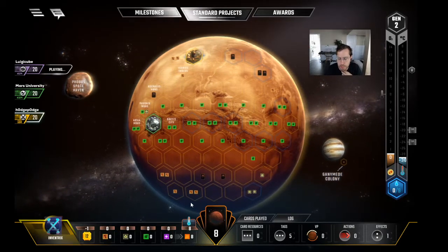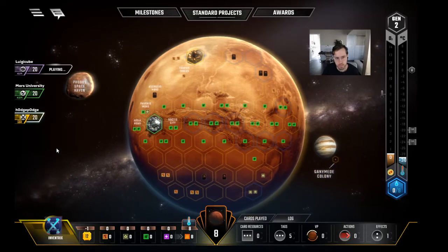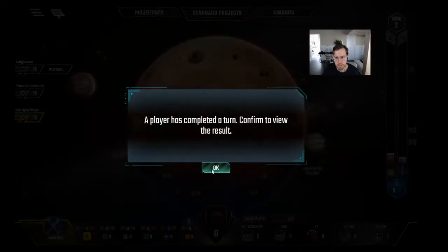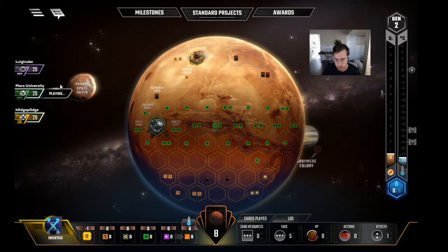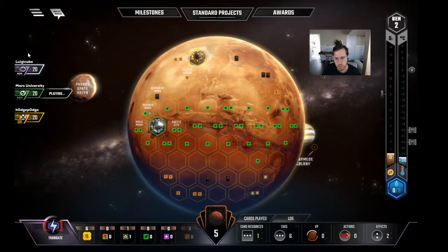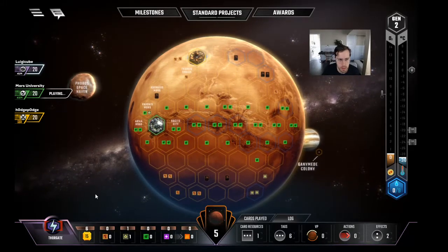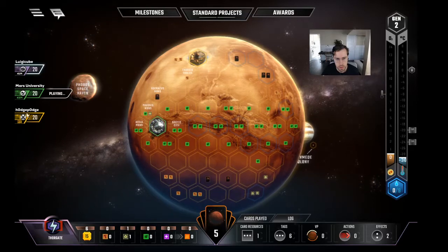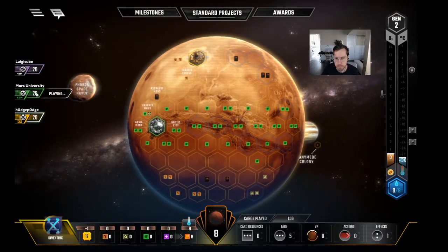My calculus of that card changes when Inventrix is in the game. Do you want to open with the Heat Pump and pass, just see what they're doing? Yep. Pets — okay, that's going to be a good Pets this game I bet. It's kind of awkward to pay that on gen 2, though I guess he's got Economic Development to do it. It kind of depends on what Tharsis is doing.